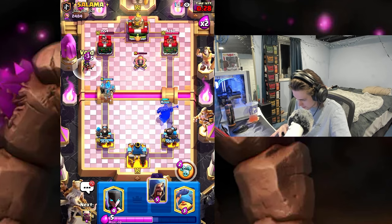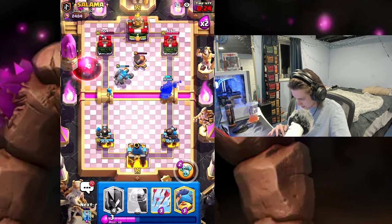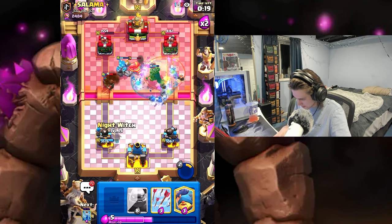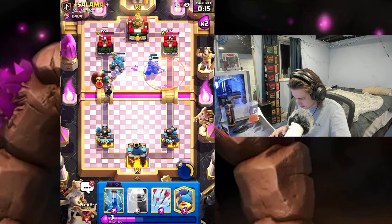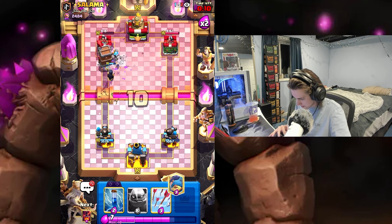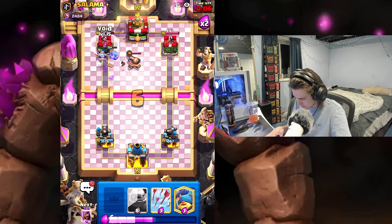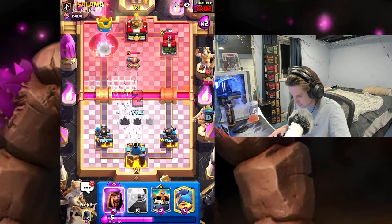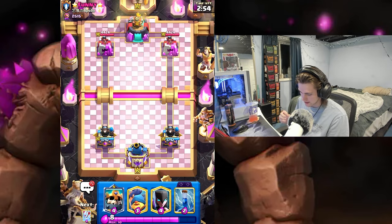I'm gonna go Void on top of that. Let's get Wizard behind this, I'm just gonna pop Skeleton King ability. He's got to go with Poison. Wizard is still alive — Wizard is just tanking everything! Wizard on the tower, Golem on the tower. He has little to no time to defend right now. Void and arrows — that's gonna be GGs, let's go!